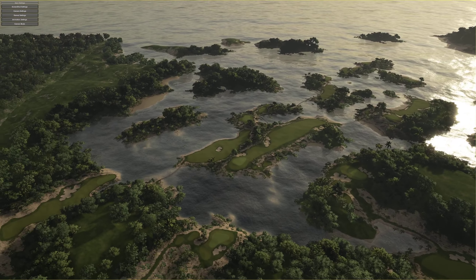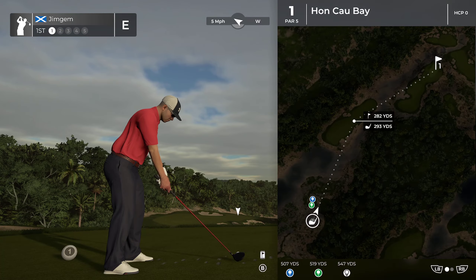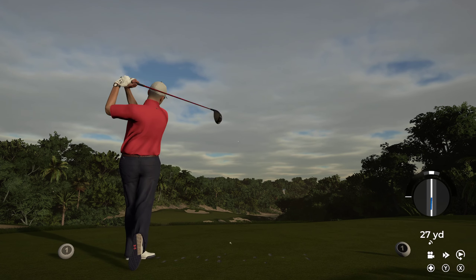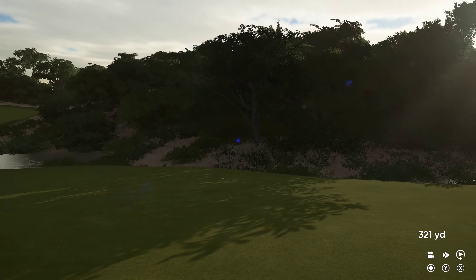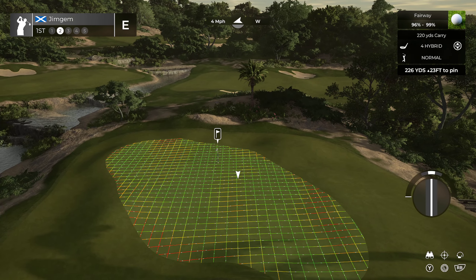Let's jump down and get this started. Hole one, it's a par five, 547 yards, 20 feet down. Let's see if we can hit a nice one off the tee. That's not too bad — just slightly into the gray slope, it should still make it. That's got a good run on it as well. Nice big drive there, just over 340 yards. Can we reach the green in two? It looks like we can. Four hybrid.